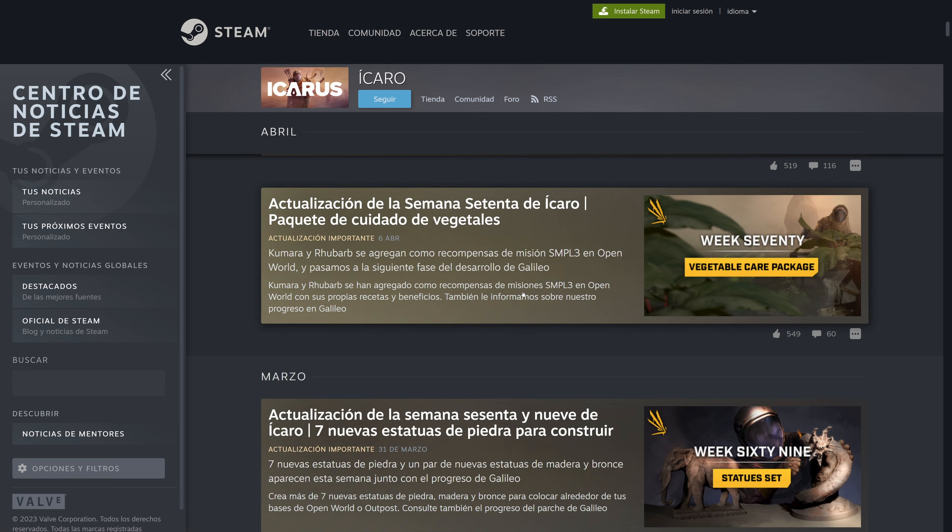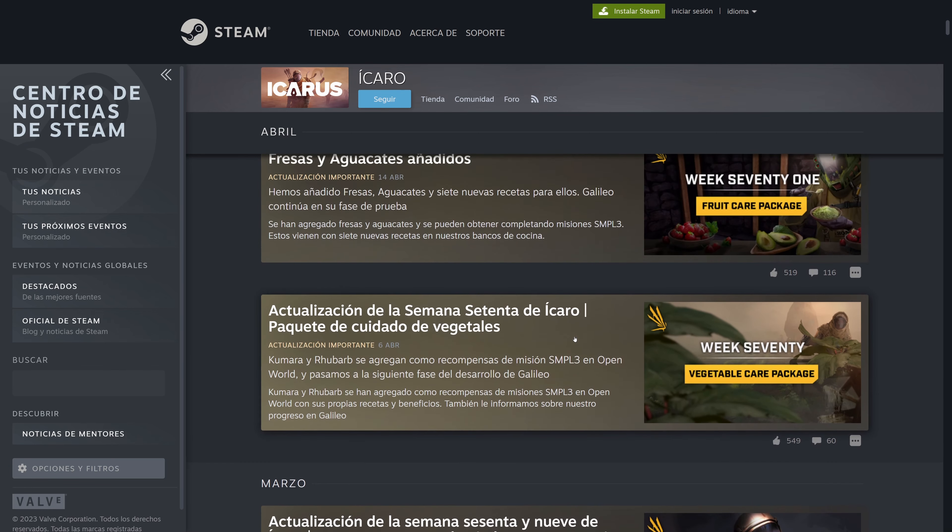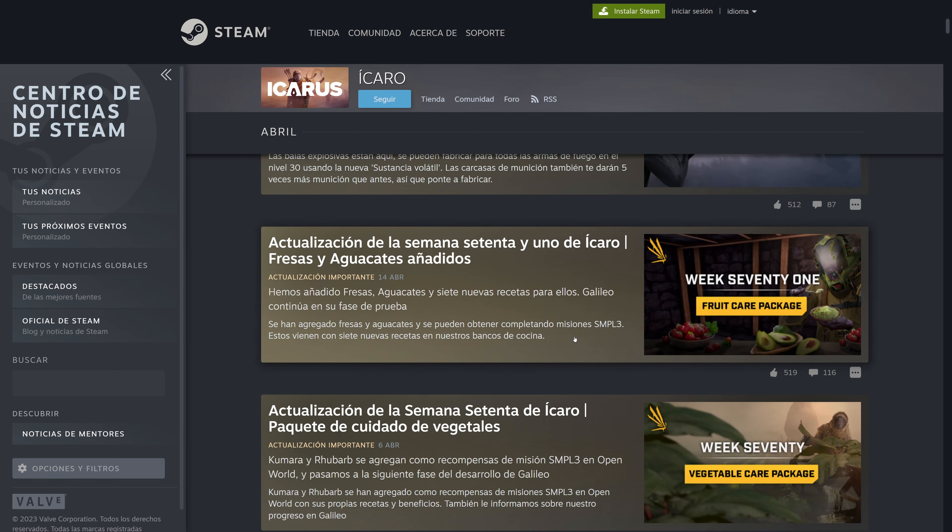They are added as rewards of SMPL3 missions. These missions are the missions of the board that we have in the house — they are not orbital missions, they are missions done repeatedly in the open world. The next update they put more fruits — fresh fruits, avocados, and 7 new recipes for them. The same, available through these dynamic board missions, with 7 more recipes using fresh fruits and avocados.